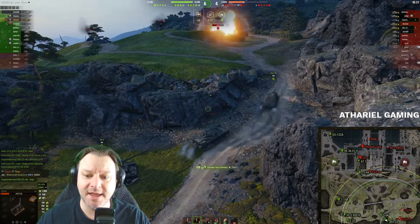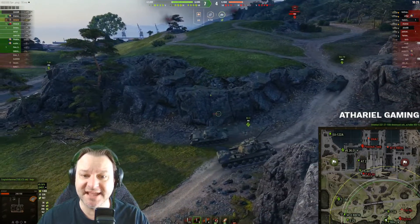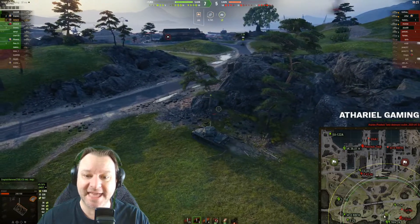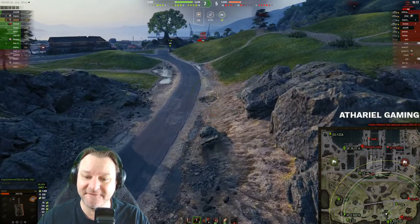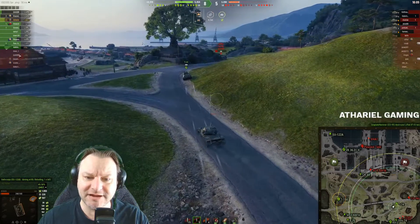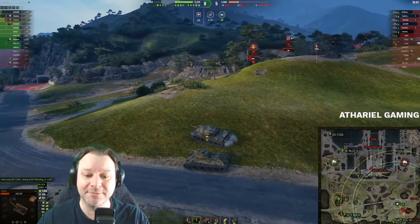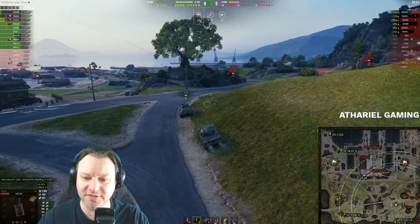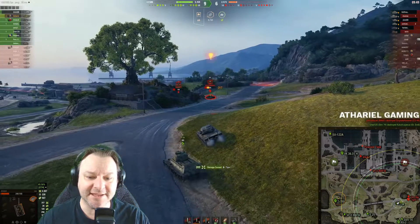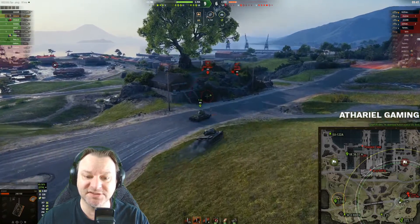On a tank like the SU-100Y you can wait until they've fired, knowing they can't shoot you due to their longer reload. The Emil fired, so we were far enough down to peek over and get a shot without taking return fire. I'm playing more carefully but I'm not removing myself from the battle by going all the way back to the red line. We're still getting spotting damage on that Tiger-1 and continuing to have an effect. A Tiger-1 appears to be running from the battle down the hill with his turret facing the wrong way - a very good target - and we get a shot in his back.